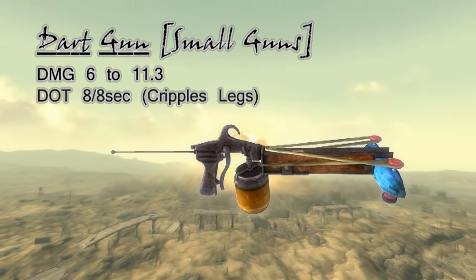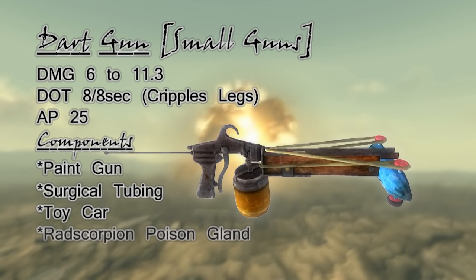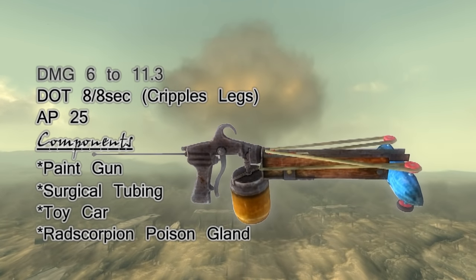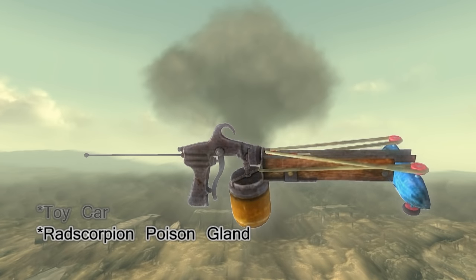The second-to-last schematics we are searching for are for the dart gun — equally odd-looking as the rocket launcher, but useful in a variety of situations. Combined with having 100% accuracy, 8 damage per second over 8 seconds, being able to cripple both legs instantly, and being silent, it's good for turning the tide.